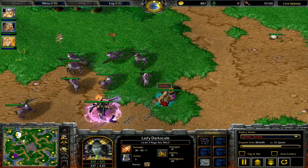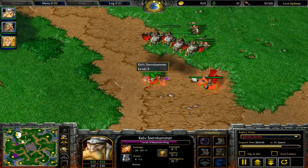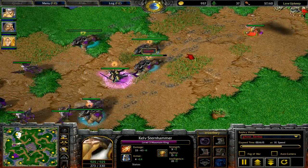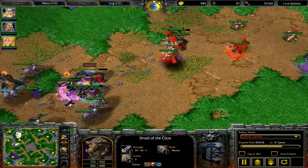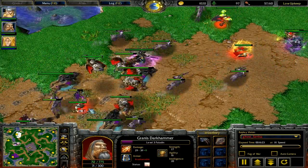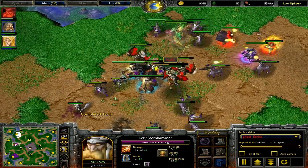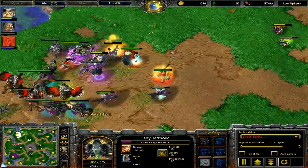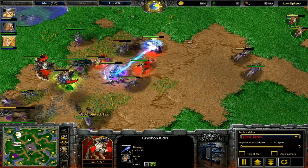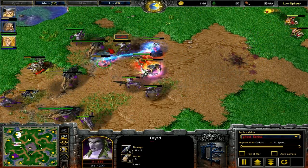Most people think Stomp is so much better, but Bash is a very good skill. The amount of damage it adds, the stun it has, and how often it procs — especially if you have an item that makes your attack quicker, like Gloves of Haste. It's definitely a more viable skill than most people think. So we have a battle here, and you'll see he just lost one Griffin, but the rest of them get healed and Staffed. Just watch how effective the staff passing, Banishing, and overall strategy is.